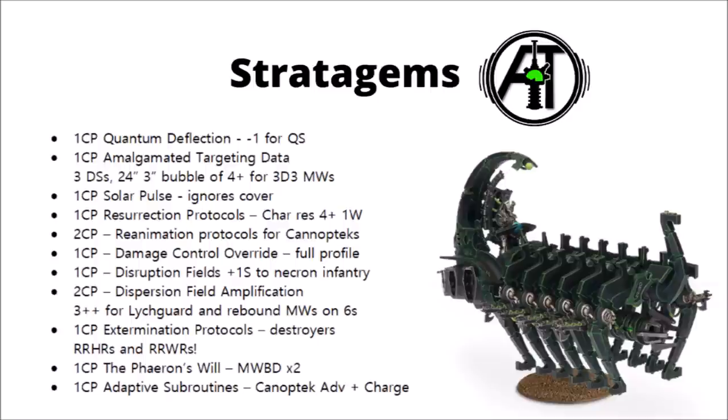Resurrection Protocols is always one to be aware of when fighting Necron characters. For one command point, after you've slain a Necron character, the Necron player rolls a dice and on a 4+ that character just gets straight back up on one wound remaining at the end of the phase — so you can't kill them. That could be devastating on a fighty Destroyer Lord or allow a powerful buffing character to keep on doing his thing. For two command points, you can get Reanimation Protocols for Canoptek units — particularly devastating on Wraiths — meaning you really do have to think about fully wiping units of Wraiths, not just the standard Necron units you know have the rule.